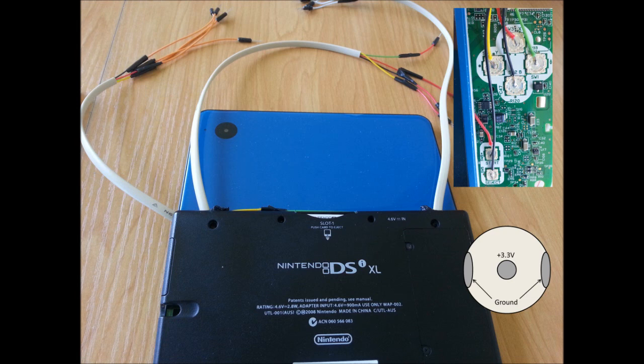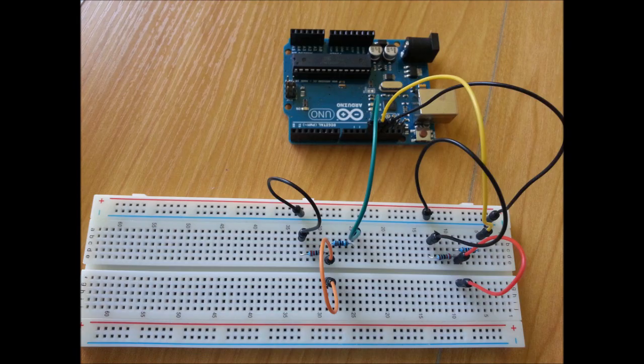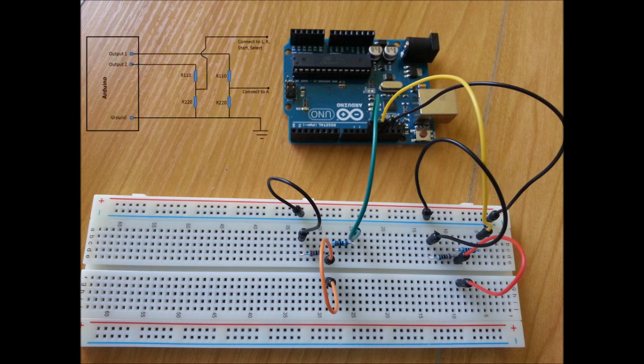Under the flexible metal pad, the button looks like this, with two ground contacts on the outside, and in my case a 3.3 volt contact in the middle. The button is pressed by making that 3.3 volt contact in the middle go to 0 volts. The Arduino only needs to have two outputs utilized: one for button A, and the other for buttons start, select, L and R. The Arduino uses 5 volt logic, so a potential divider circuit is used to get the 3.3 volts we need for the DS.